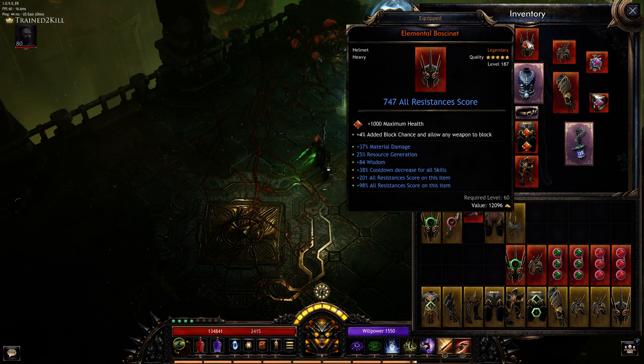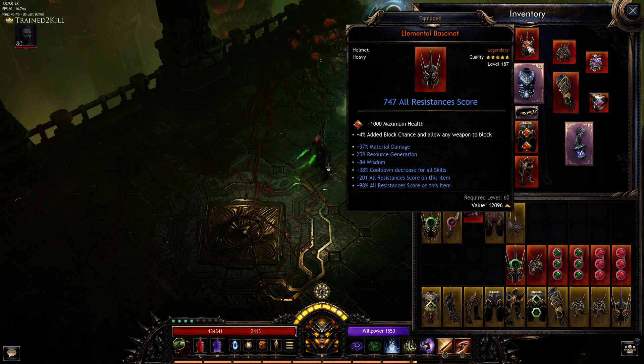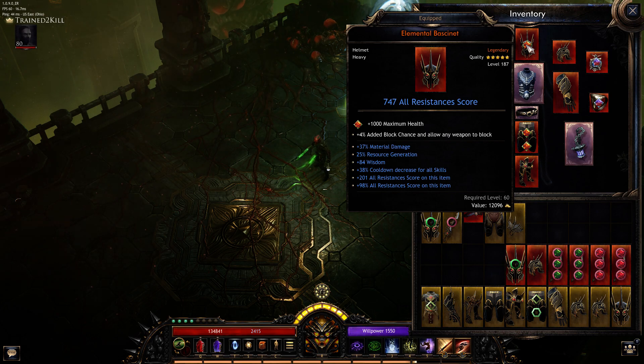Starting head to toe — my helmet has 747 resists. That passive basically doubles this, so from this one piece of gear I'm getting almost 1,500 resists. Plus I have 38% cooldown and 37% material damage, which is fantastic. The resource generation is totally wasted, but I'm afraid to re-roll anything because if I lose the resists this basically becomes junk. I've never seen a helmet rolled that high as far as resistance, so I'm leaving it as is.